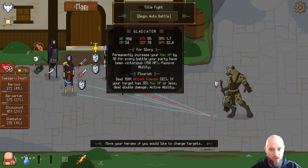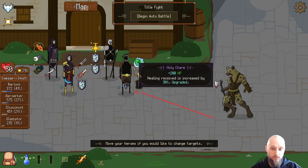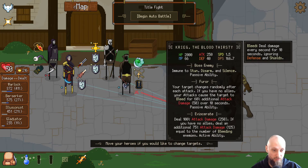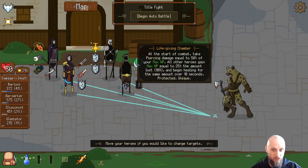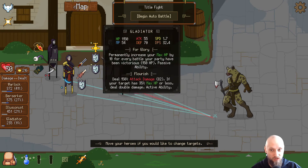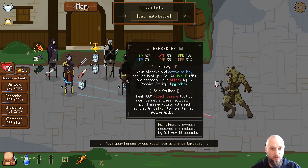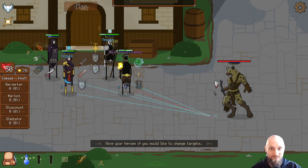Is the Berserker the best option here or is it the Gladiator? I feel like the Berserker might be better here because of the bleed effect. I'm not sure, but I'm gonna go with this — even if he's gonna have 50% less health to begin with. He does have a shield and will get the shield from the hero city, so hopefully the Warlock and his own damage will make up for it.